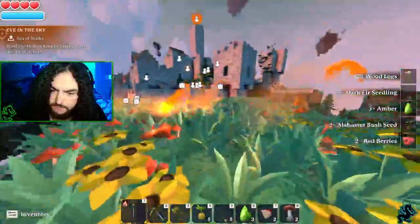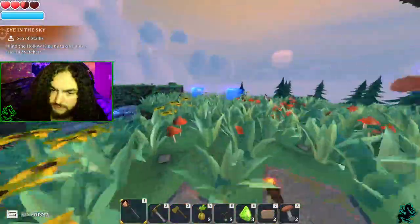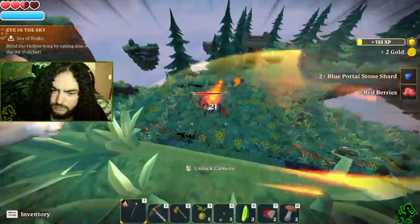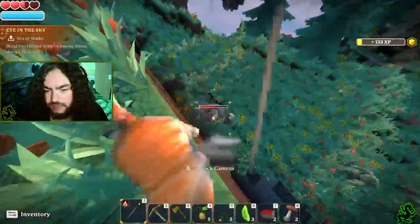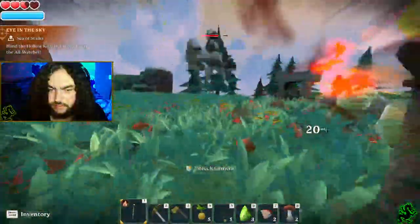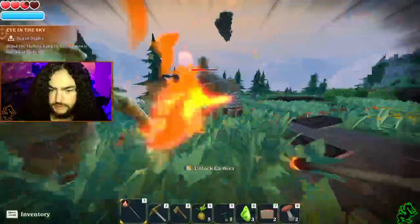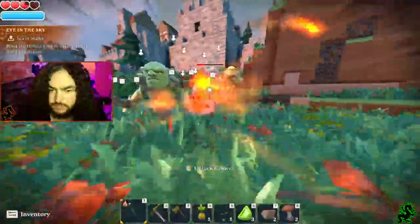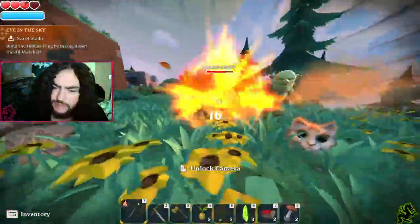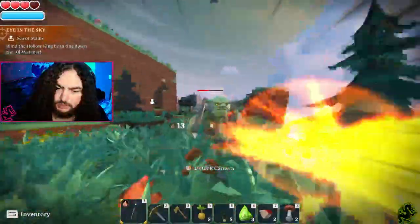Some slimes are attacking — those evil slimes! I made myself a fire staff. It does damage over time, which is nice. Now, there are three classes: archer, warrior, and mage. Within each class there are different weapons — for mage there's the staff weapons, wand weapons, and even scythe weapons. It just depends on what kind of playthrough you want to do.